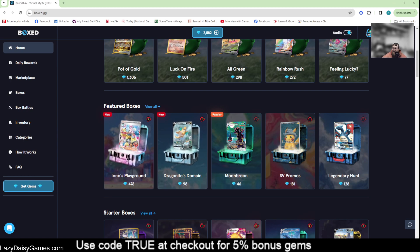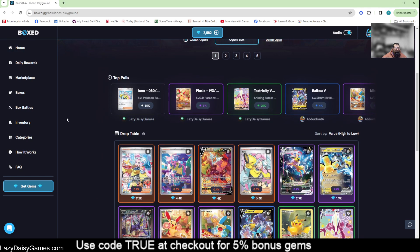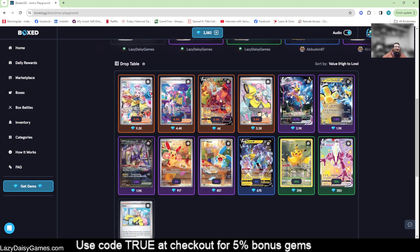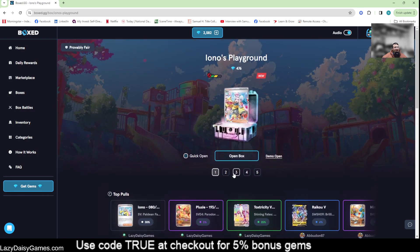We'll jump into the more expensive one — Iono's Playground — to start and see how that looks. Iono is the top pull at 0.1%, a beautiful Iono which is such a fun alt-art card. Then you have a second Iono, the Rotom V which I have not seen in a box yet — it's a fun card. Three of the top four are Iono, plus Jolteon, Iron Hands, Miradon, Raichu, Pikachu, and Toxicroak. Hitting that Iono 40 happens about 35% of the time.